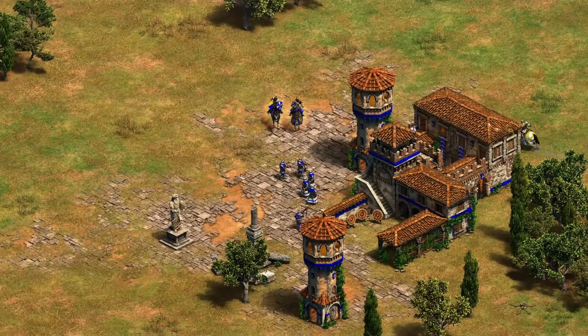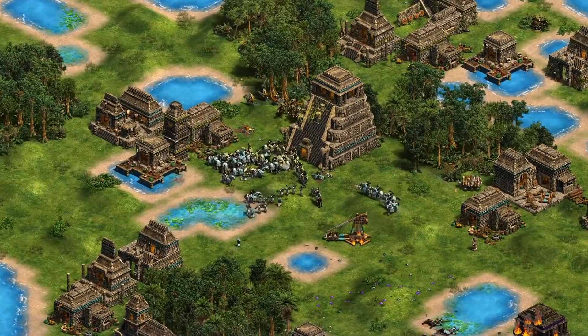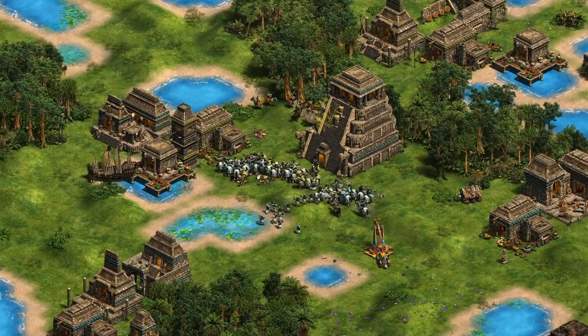Military buildings allow the training of units for you to rally your forces onto the battlefield. Controlling more military buildings makes it faster to bolster and replenish your armies.